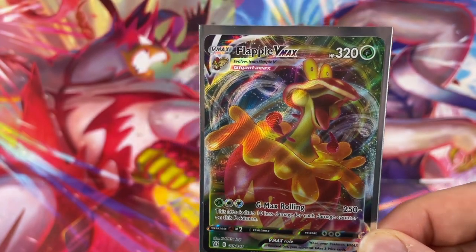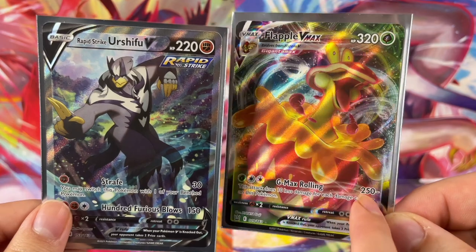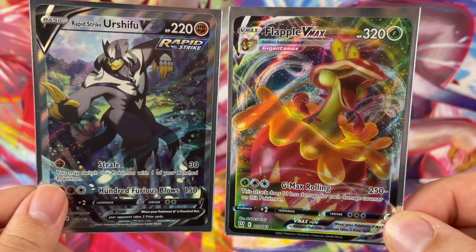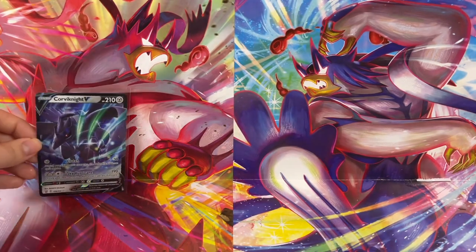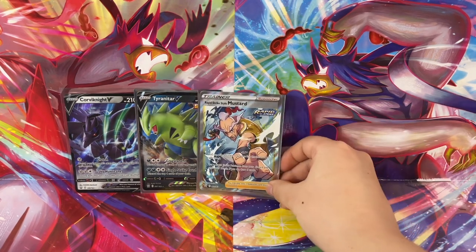And then we got Rapid Strike Mustard — I actually really like this card, this one's so cool. He may not be throwing bows like the other one, but he's throwing hands. I think he's about to gouge the eyes! And then we got the Urshifu VMAX — this is actually our second Urshifu VMAX, but it never gets old. The more Urshifu VMAX the merrier. This is an insane card. And then my favorite pull of today — the alternate art, finally, of Rapid Strike Urshifu V. It is a beautiful card. I would have to say this is my favorite card of today. What about you, Josh? What is your favorite card of today? I have no clue how that could possibly be your favorite card when we got the Flapple VMAX.